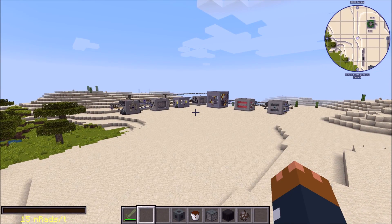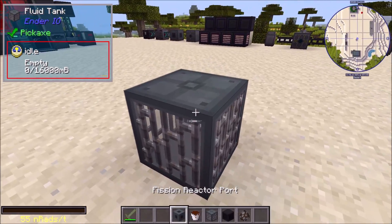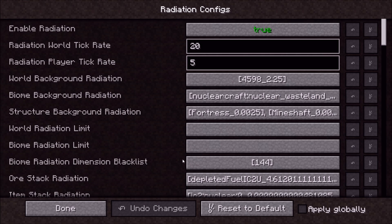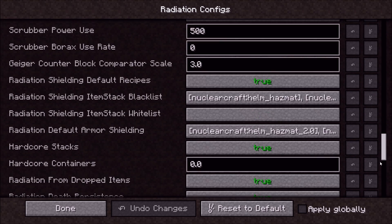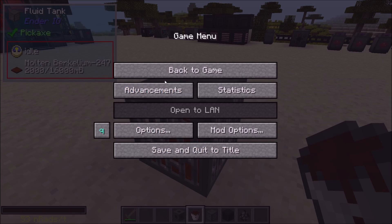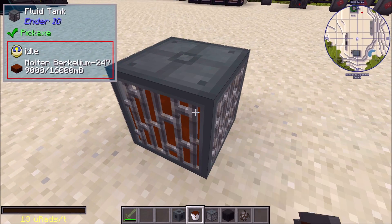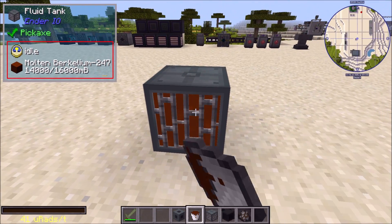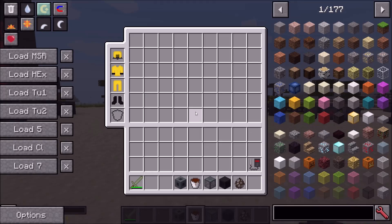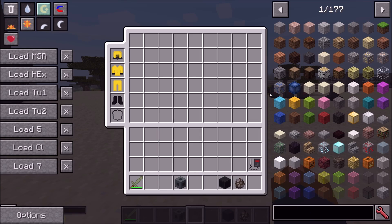Next, hardcore containers now read the fluid contents of tile entities. If I put down a tank here with Berkelium-247, I need to turn on hardcore containers first in the configs — set the level to max, which is 1. And now you can see it's already generating radiation: 855 nanorads, then 3 microrads, 6 microrads, 30 microrads. The tank is actually generating quite a lot of radiation. Berkelium is not the most stable isotope, so that's expected.